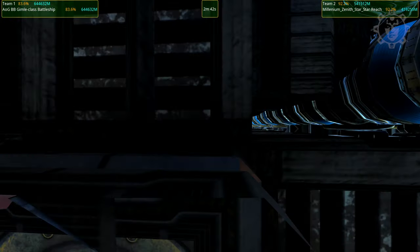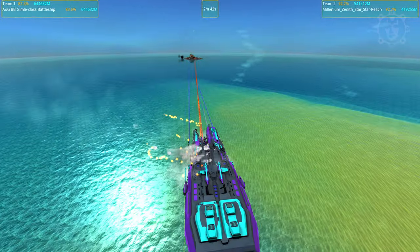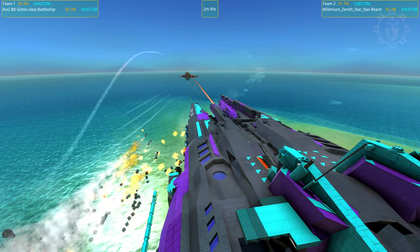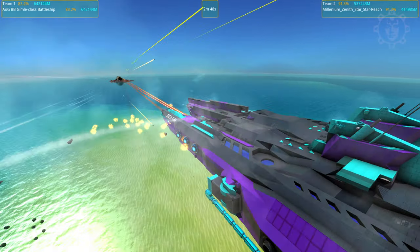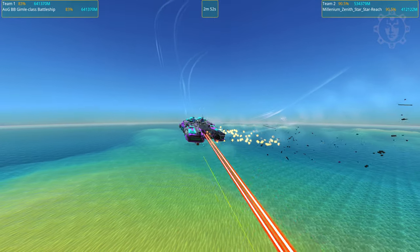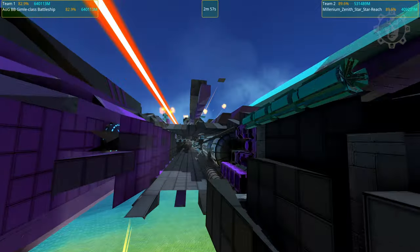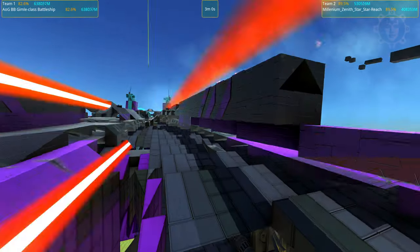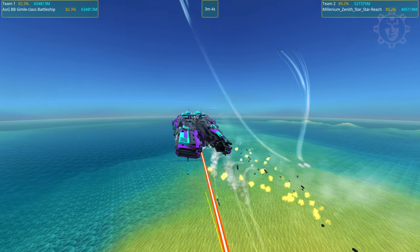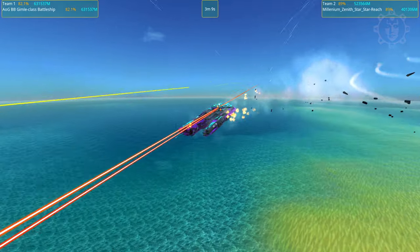We're gonna dig through to the rail system powering the sandblaster. That's a big rail system. Unfortunately for the Gimli, it seems that the packs are offline. If the Zenith Star would be located at the Gimli's weak side, it would have like 100% chance of winning. And we're digging through here, we've chosen a new block. Tides may turn though.